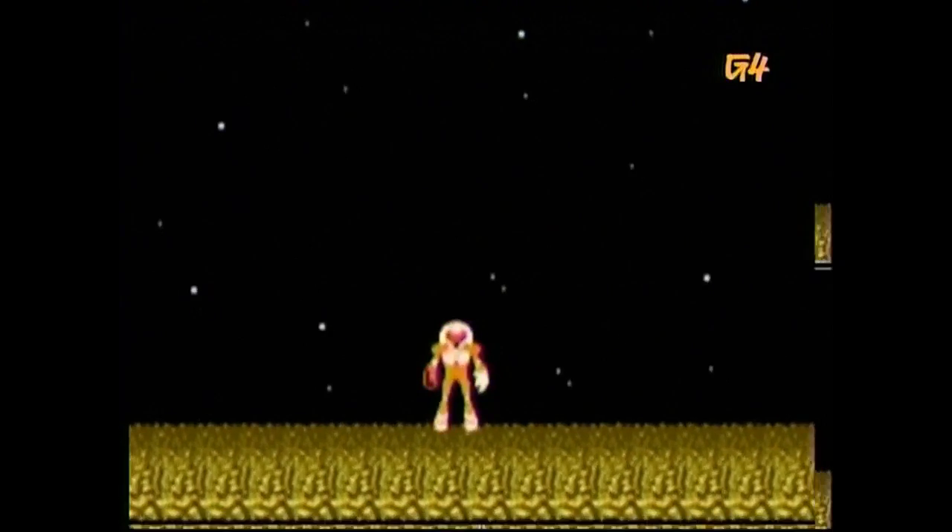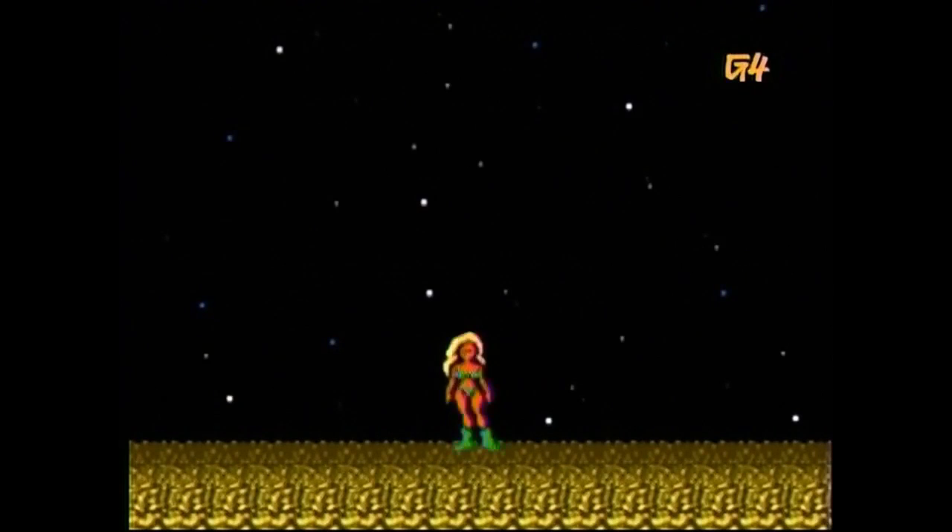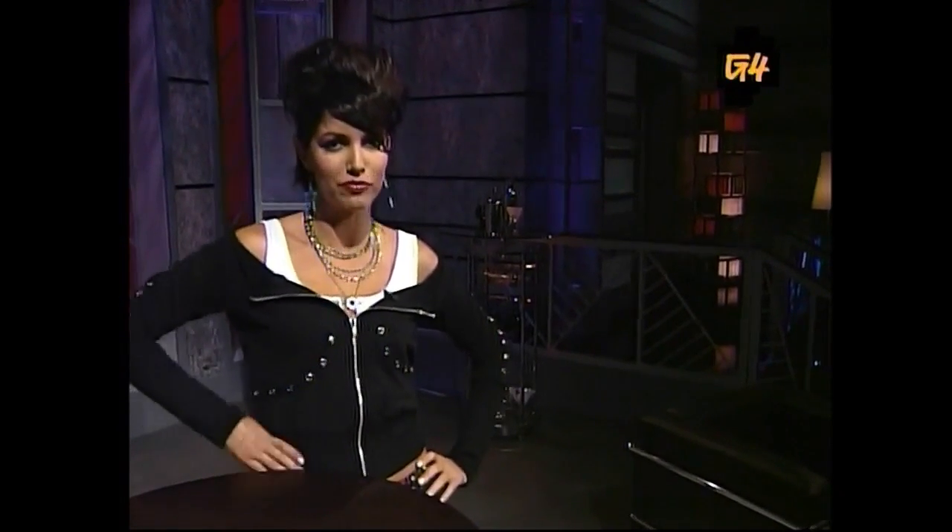Interestingly enough, depending on how long you take to finish the game, you'll get one of five endings. Our favorite, of course, is Samus in a bikini. One of the biggest gaming twists ever was that Samus Aran was actually a girl, which just goes to prove that chicks can kick ass too. There I go, just getting all nostalgic again. Don't mind me — here, take a look at some strategies for Mega Man.